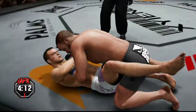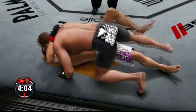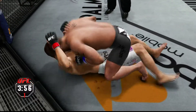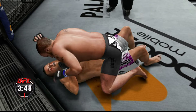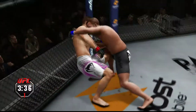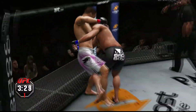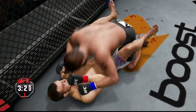Nice punches from the top, passes to half guard, full mount — oh, good hip escape from the bottom, moved into half guard. Look at the wall walk. It's a takedown — all he needed was a little bit of leverage, Joe, and this fight ends up on the ground again.